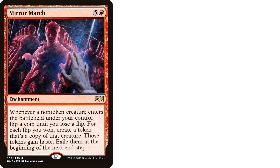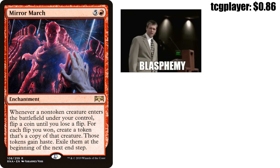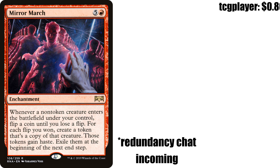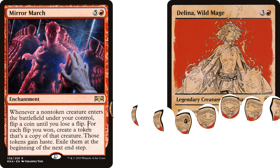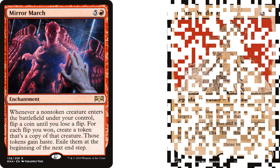Next up, Mirror March — 5 and a red enchantment from Ravnica Allegiance. Whenever a non-token creature enters the battlefield under your control, flip a coin until you lose a flip. For each flip you won, create a token copy of that creature with haste — exile them at the beginning of the next end step. It's a coin flip card in a dice rolling deck — I get it. But this is about redundancy. I think it's important when building a deck to have cards that do the same effect as your commander, so that if Delina gets sniped, we can still play this card and execute our strategy.